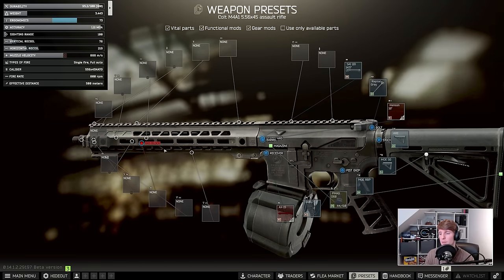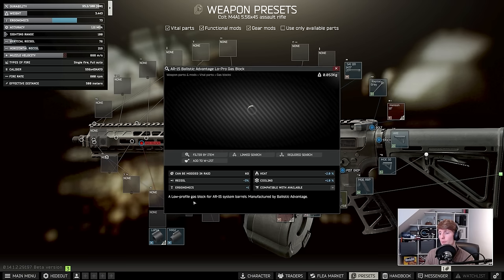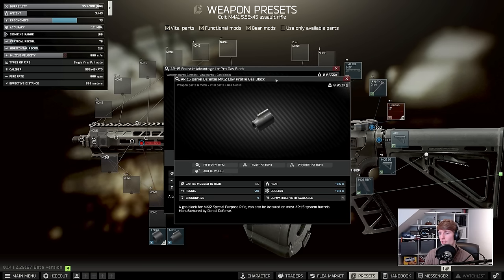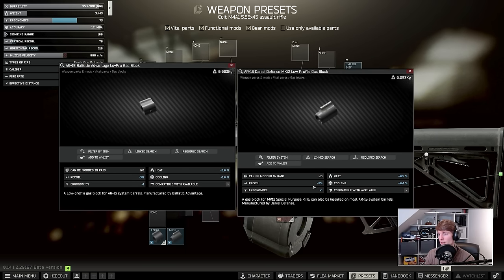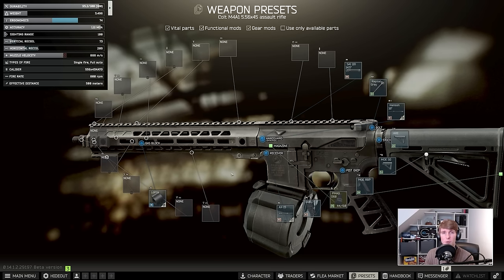Next we need to put the gas block back on. Originally this had the Mark 12 — the easy one you just get from low-level traders after completing a few gunsmiths. The low-pro is a lot better though — strictly better. You get 2% recoil on the Mark 12 and 3% on the low-pro, and 1 ergo on each. You just gain a recoil point for a little bit of extra money, but at this point we're talking about a meta gun, so that is fine to spend.